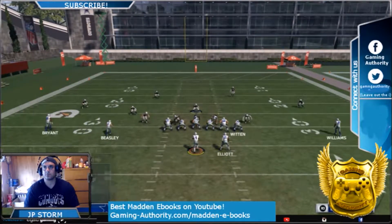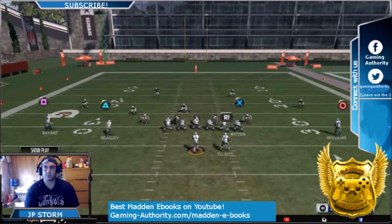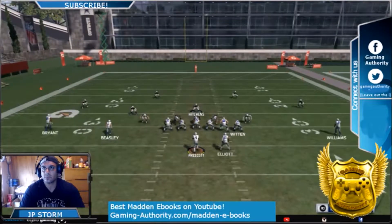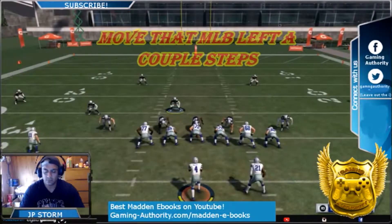We are coming from the same formation we've been going over lately — this is from the Nickel 3-3-5 wide. You can kind of do this from any play in this formation, but we're using it from the Cover 3 Buzz. For the 5-man blitz, all you've got to do is slant the D-line inside and then blitz that middle linebacker. Move him to the left.